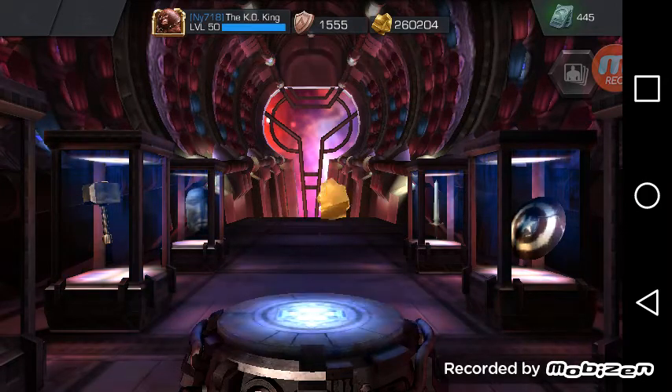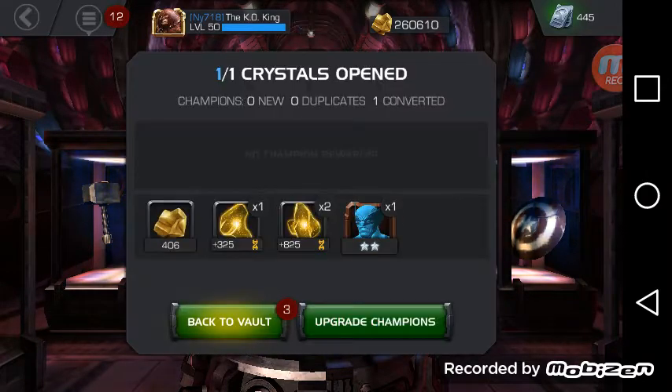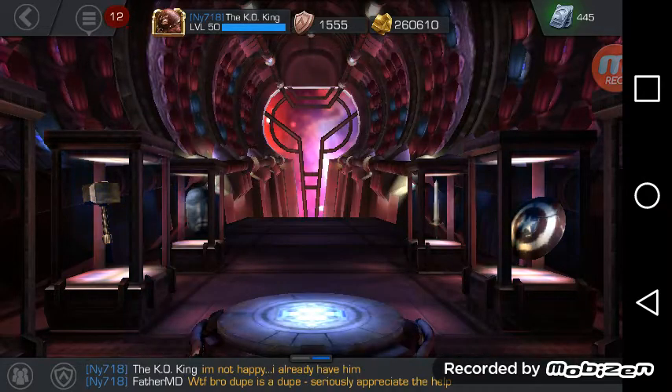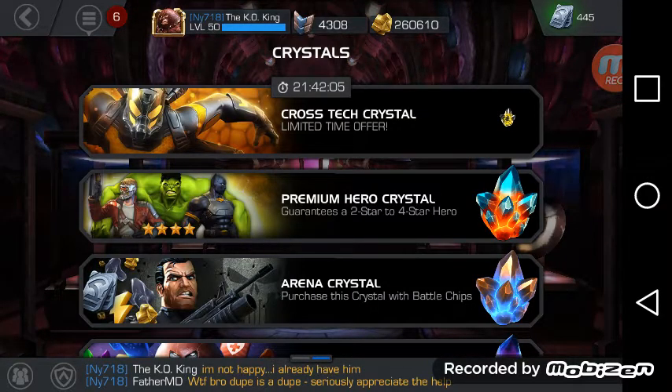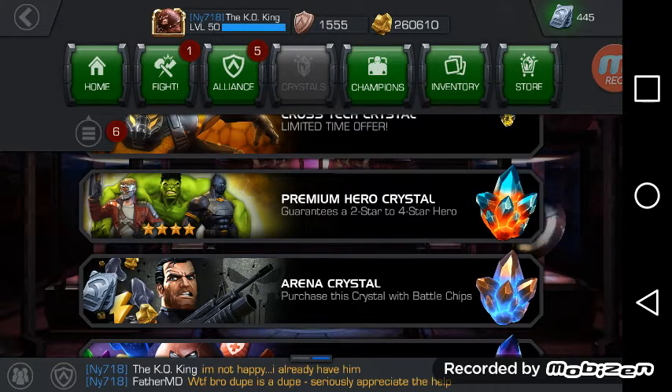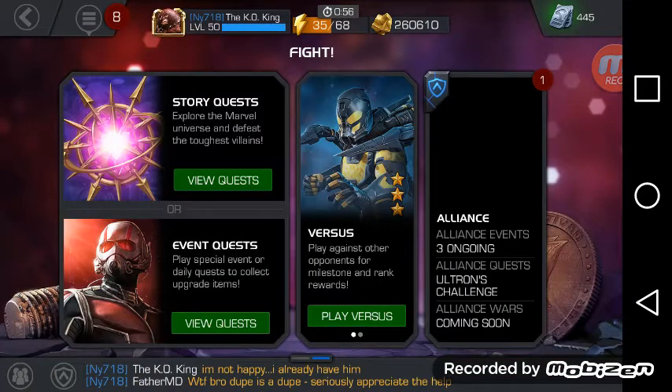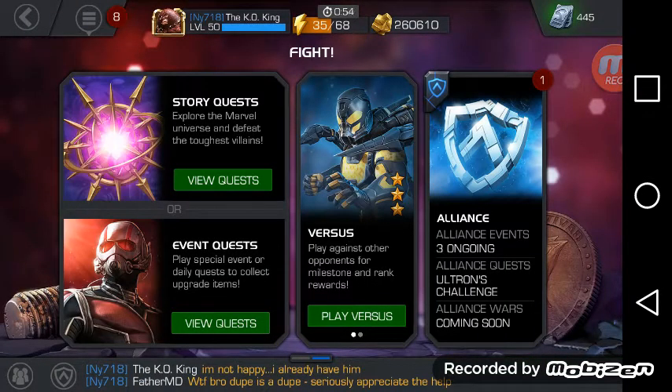My main thing was I wanted to beat Father MD. I came into it almost a whole entire day late because I didn't want to do it. And then the alliance I was in wasn't going to get the four-star Captain America, which is what I wanted. So I hopped back over and got the four-star Captain America. I'm going to wait to take them to rank three of 30 until they do a seven-day rank-up event. I do have a whole bunch of the green 5,000 ISO-8s.